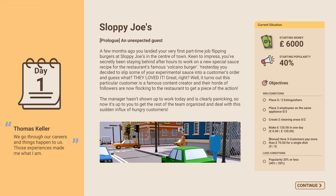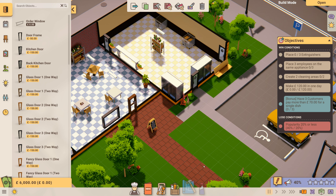The manager hasn't shown up at work today and is clearly panicking. So now it's up to you to get the rest of the team organized and deal with this sudden influx of hungry customers. You start off with £6,000 and a starting popularity of 40%. Your objectives are: place three extinguishers, place three employees on the same appliance, create two cleaning areas, and make £120 in one day.